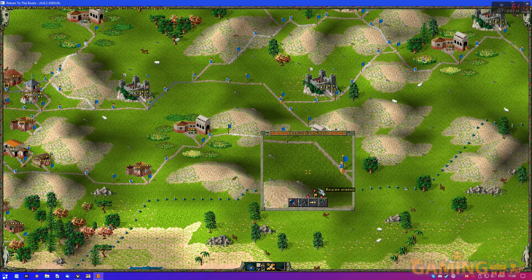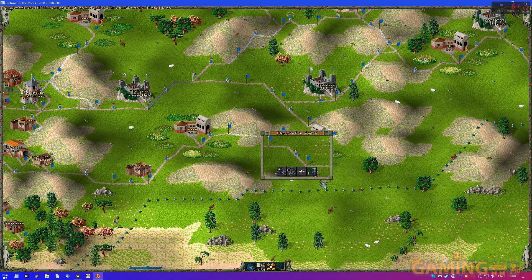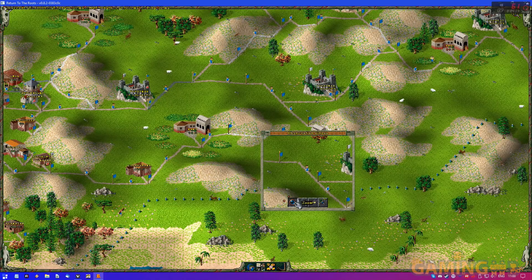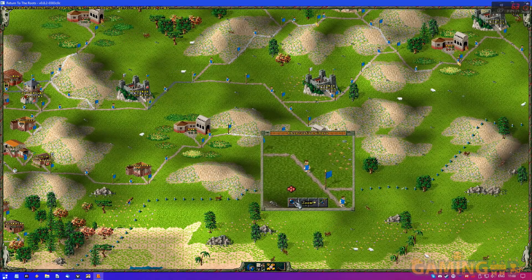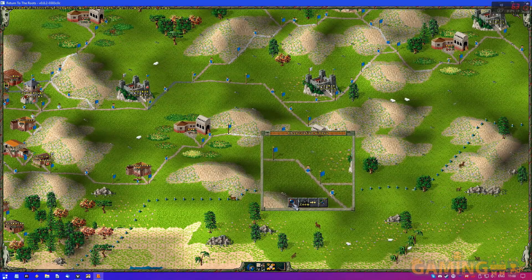In the case of Settlers 2 History Edition, I haven't found actual bugs with it. It doesn't have CD audio, but the game works fine. It's just a slight notch above the DOS version, whereas Return to the Roots — that's a remaster. That's something I would have expected to pay for.